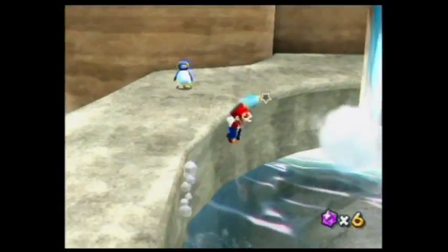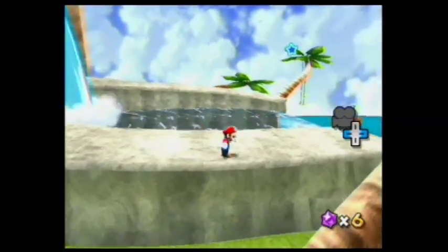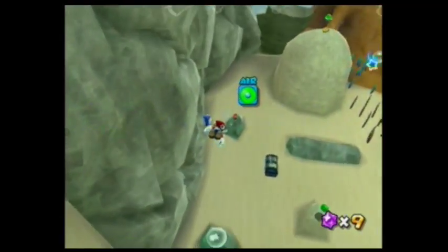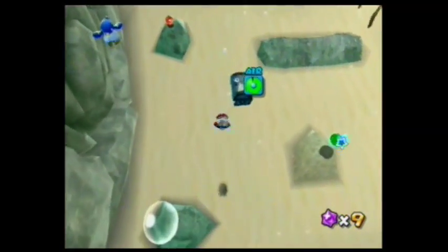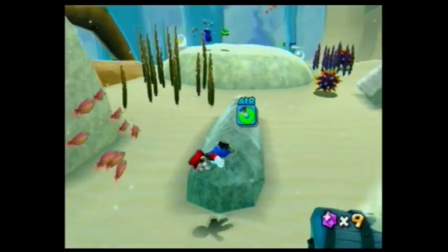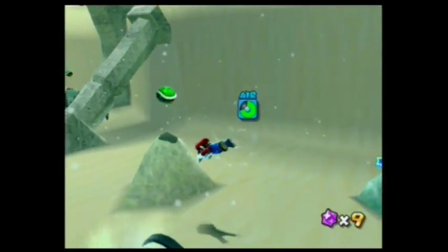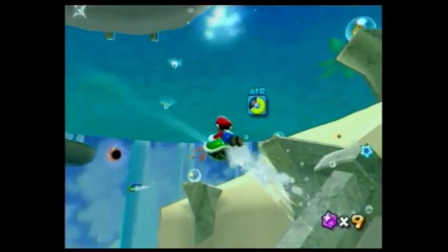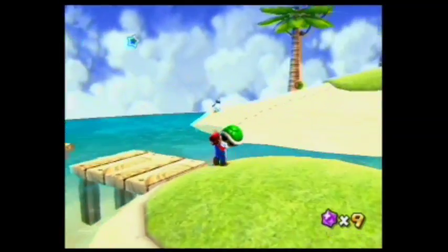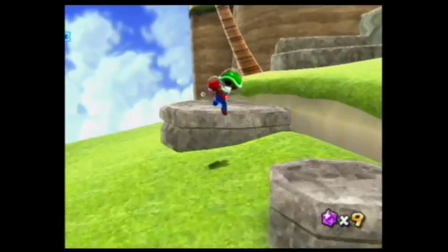But first, let me see what this penguin has to say. 'Use Z to slow down while your shell's swimming.' And that's a pretty big hint as to what you have to do here. Don't you see there's a Koopa shell down there? Pretty much the same deal with this silver chest as with the other treasure chest we saw. We're just gonna take this shell, because as you guys probably figured out, we need this Koopa shell in order to open up the treasure chest.